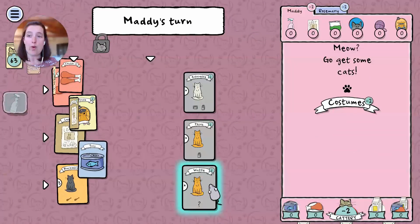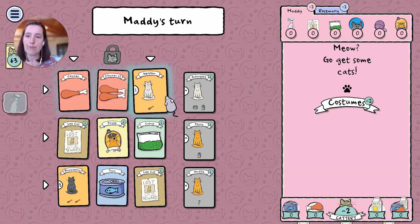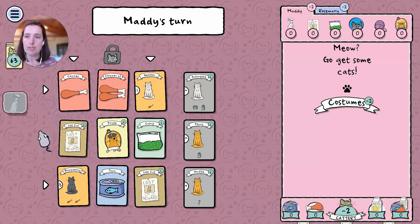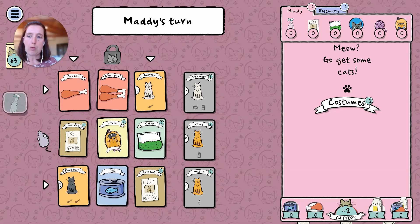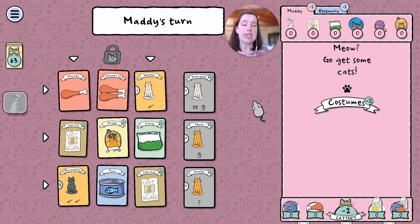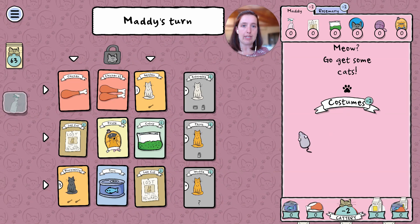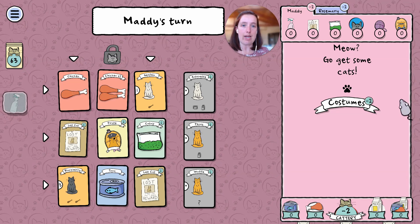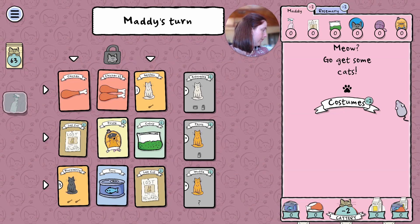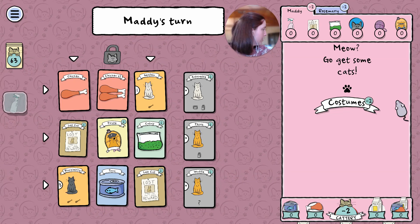I'm going to move my face because the buttons and toggles here for Loom are probably a little bit too close together. I acknowledge that this isn't ideal — kind of awkwardly in the middle here — but it's the only place I can have my face that isn't covering any of the gameplay. My cat is hungry but it's not dinner time yet, you can wait.